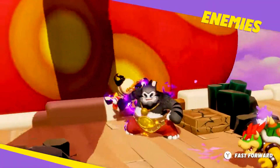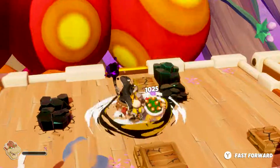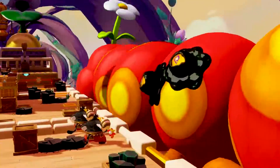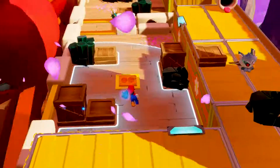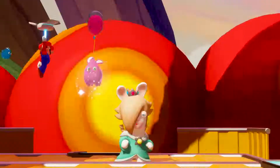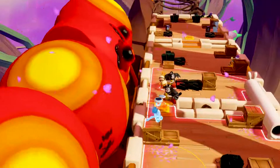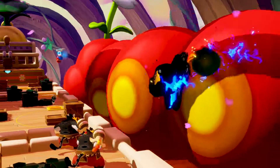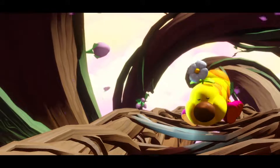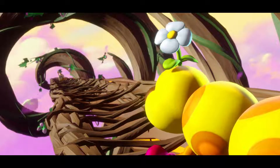A few more turns have passed — only two darkness eyes remain, but new powerful enemies have spawned and even Bowser cannot withstand their powerful attacks. We have only two heroes left, and the last darkness eyes are far out of attack range. But Mario can count on his iconic stomp attack and jump from one enemy to the other before delivering the final blow. The Wiggler is defeated and our heroes can resume their journey. I hope you enjoyed this very special battle. That's all for now.